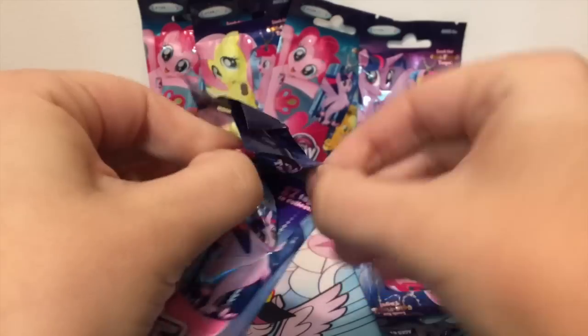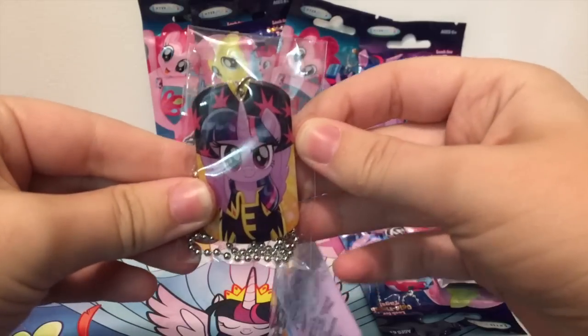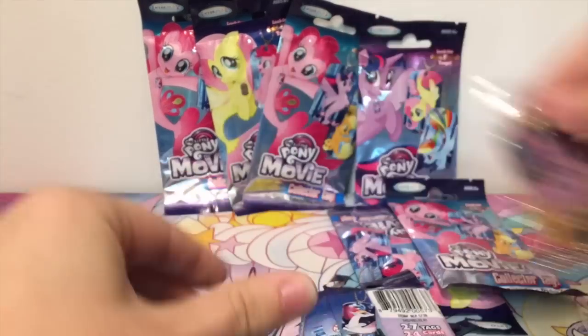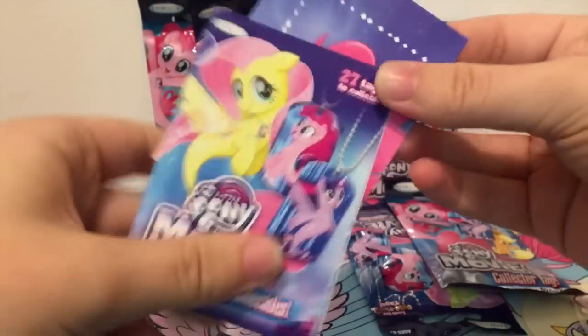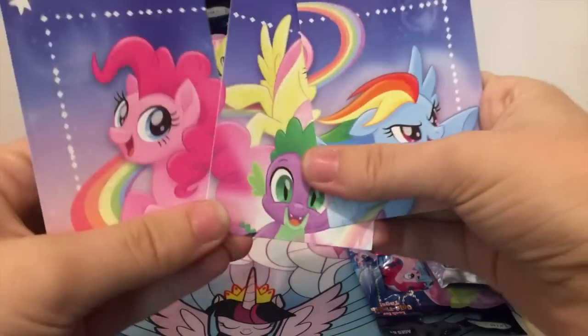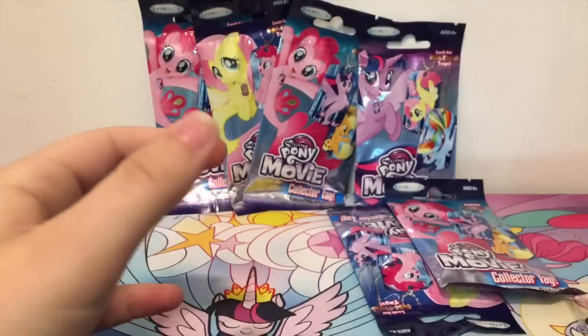Okie dokie, let's see who we have next. Oh, I see a gold one already! We got the gold Princess Twilight Sparkle as a pirate — that is really cool. And let's see the trading card. We have the top corner of the puzzle piece. We can put these all together real quick — pretty awesome. So we're just missing the bottom part of the puzzle.